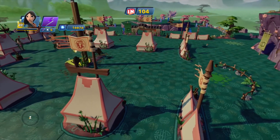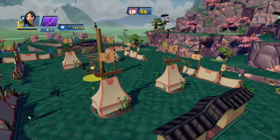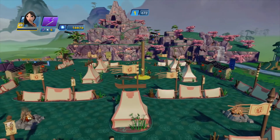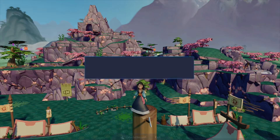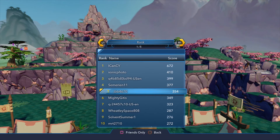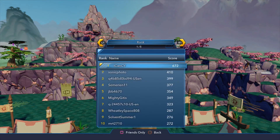It's gonna take a long time for that to tally — that's funny. We're hitting about the 20 minute mark right here. I really liked this Toy Box, it was a lot of fun. Out of four training courses we scored around 672. We squashed it! Sonic photo at 410, Samirian at 377, JBB at 467, Mighty Gitis at 349. That was pretty nice — I'll take that one and I'm just gonna run with it. I'm happy with that score completely, and I will see you all in the next Toy Box.